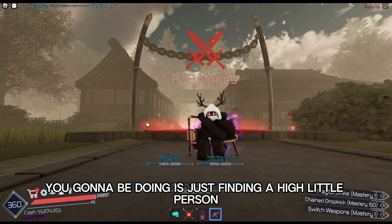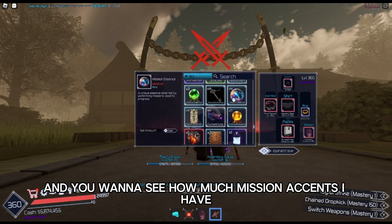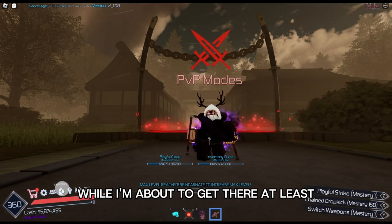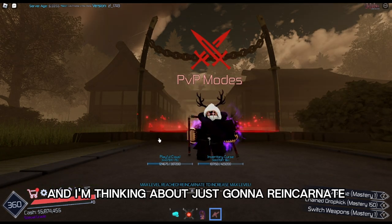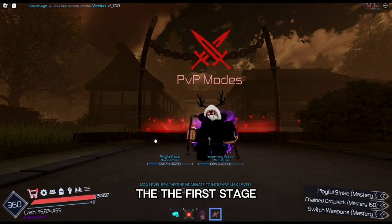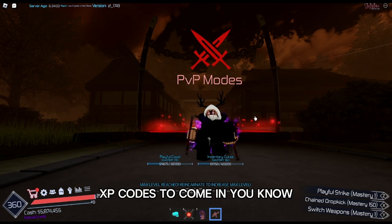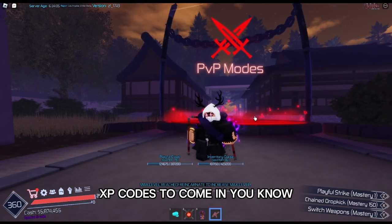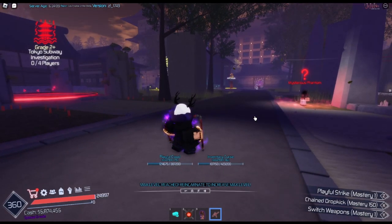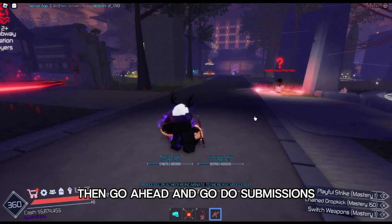Basically, all you're going to be doing is just finding a high level person like myself. If you want to see how much Mission Essence I have, I have about 350, or I'm about to get there at least. I'm thinking about going to reincarnate soon to the next one, because right now I've already reincarnated to the first Prestige and I'm going to do the second one soon. Just waiting on some more XP codes to come in. You want to have some XP codes on hand always. If you already saved up on that, go ahead and do some Missions.